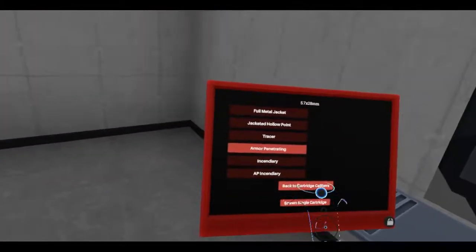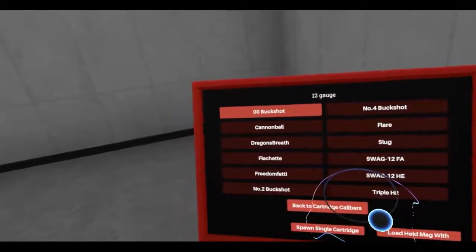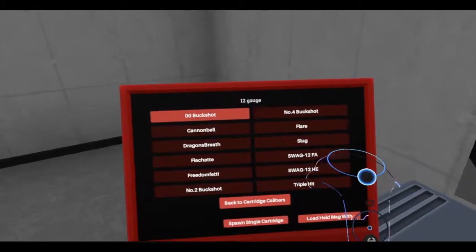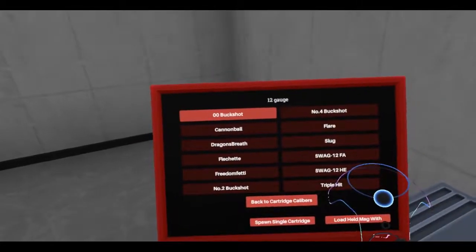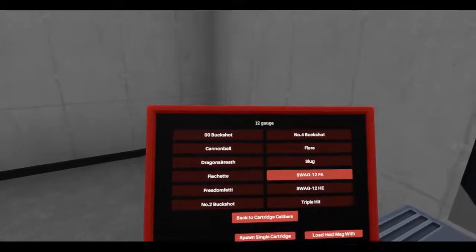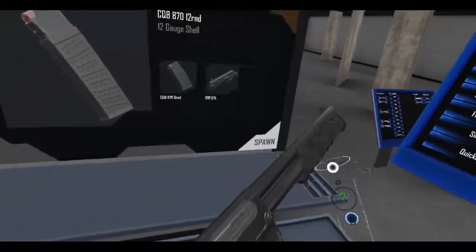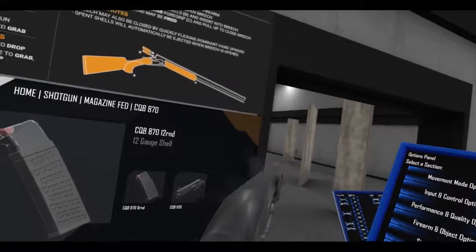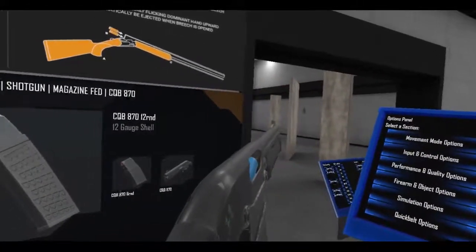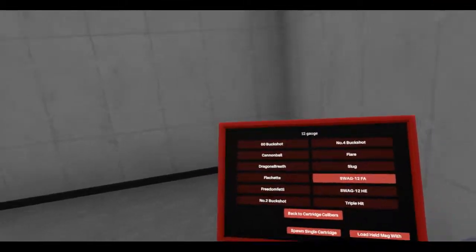Double-aught buckshot — this is 12 gauge. The ammo panel needs a redesign. Should I go with the SWAG 12? There's triple hit, SWAG 12 HE, and SWAG 12 FA — I forgot what FA stands for. We can test it out. I have no idea what some of these rounds are. I usually just stick with the HE or the double-aught buckshot.